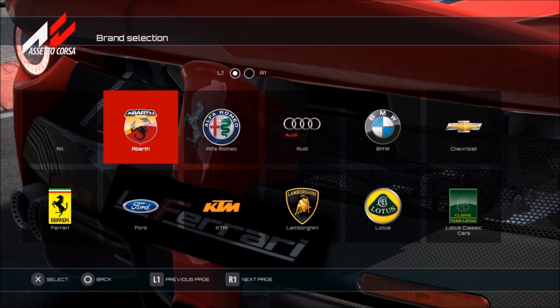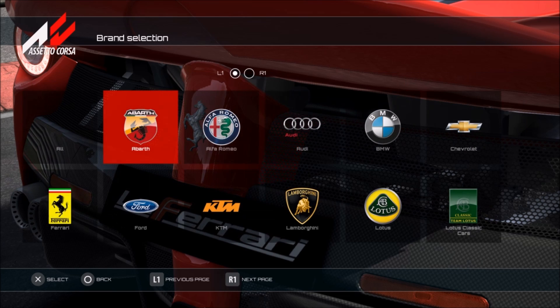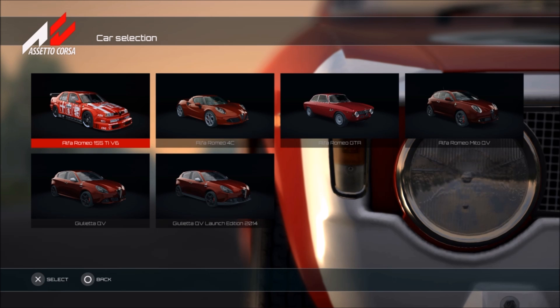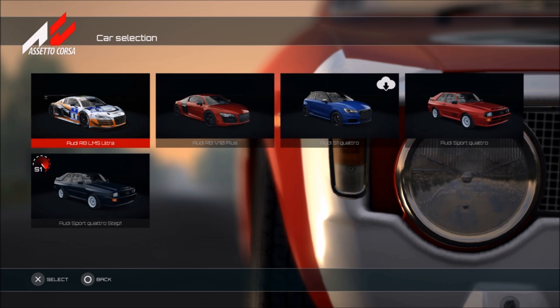Let's start at the top - we have Abarth. This is an Italian game so there are plenty of Italian cars. We have the new 500, Abarth versions here, and we also have some of the older Abarths as well. Alfa Romeo - we have some interesting versions as well, including the GTA which I quite like, the 4C and the Mito.